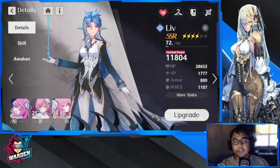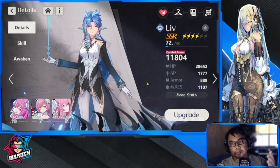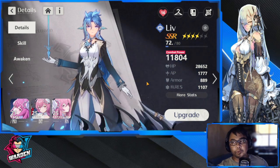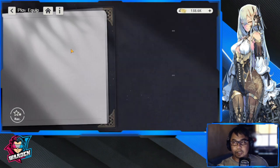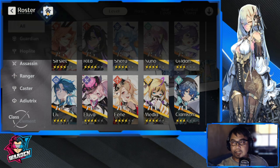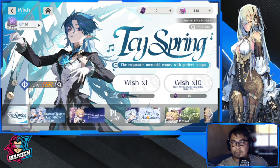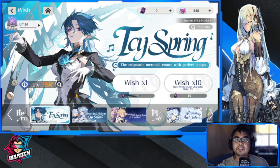If you haven't seen my build guide for Live, you can check that out — I'll put it up there for reference if you plan to build her. Live is a good secondary healer in terms of your overall lineup or roster. First pick for healer would definitely be Nunu, but Live is great to build as long as you get more copies of her. I also have Ohita in my lineup — I'll do another review after this one. Thank you very much for staying this far, take care and stay safe — this is the Warden, and I'm out.